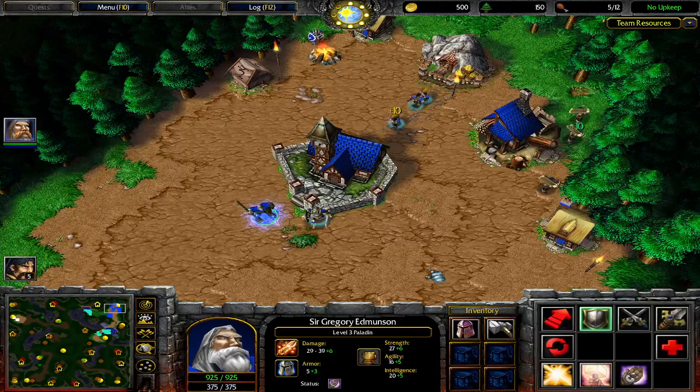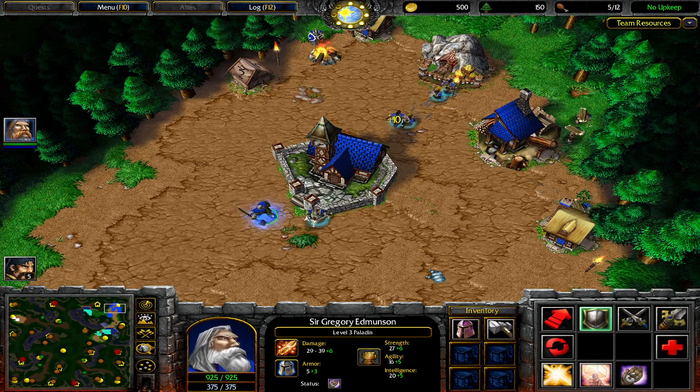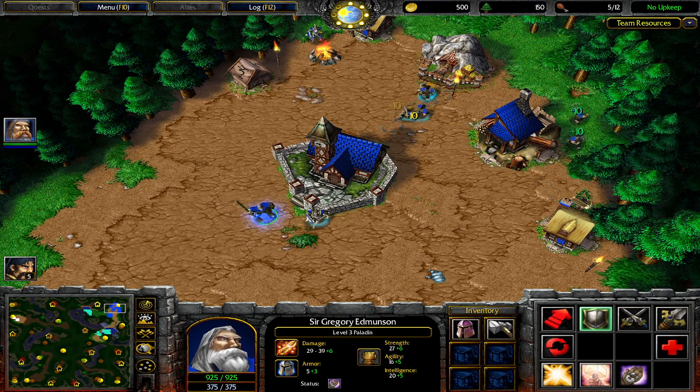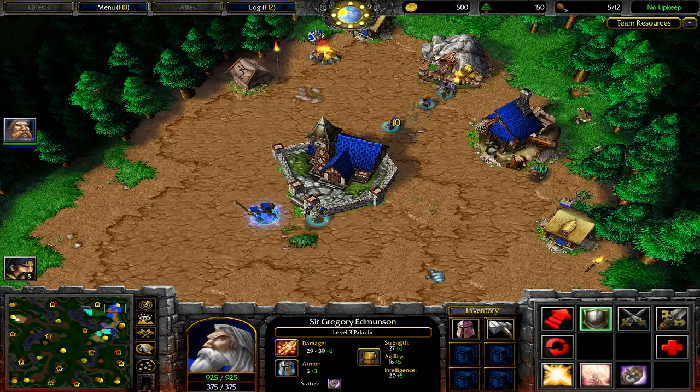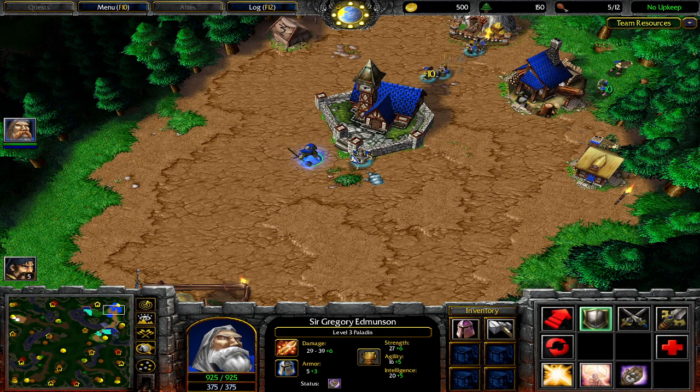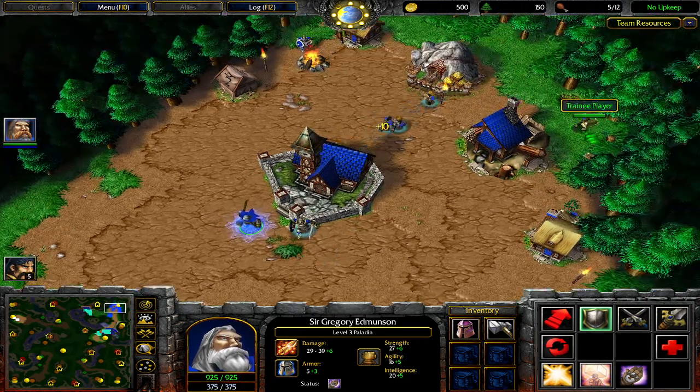Hello everybody. I'm here to show you how to defend your base and make it into a defensible position. As your enemy progresses early on in the game, they have the possibility to attack and destroy you as soon as possible. As you lose units, your value as a team member will drastically lower, and the enemy will have a much higher chance of winning because they've taken you out of the game.